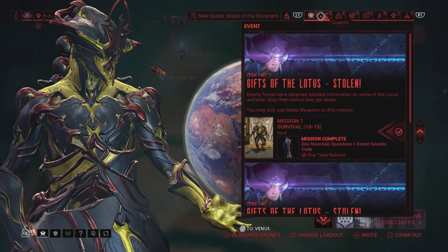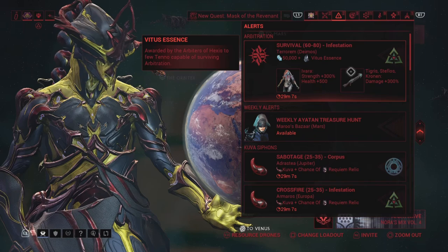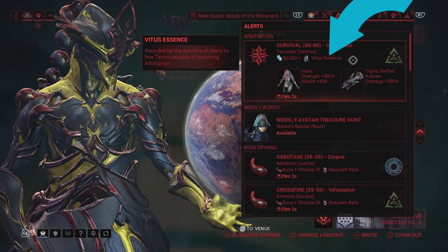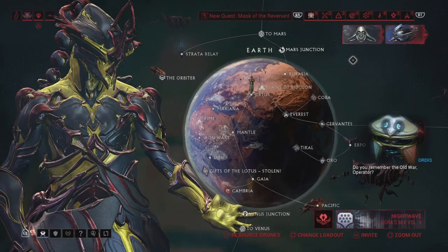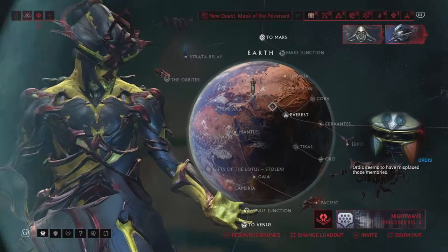The item you need to acquire these galvanized mods is Modus Essence. Modus Essence is obtained from Arbitrations. I do arbitrations every day farming Modus Essence.